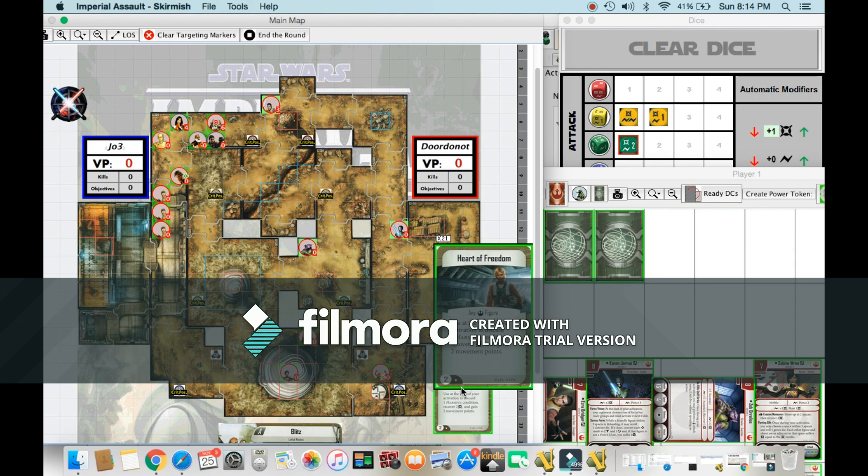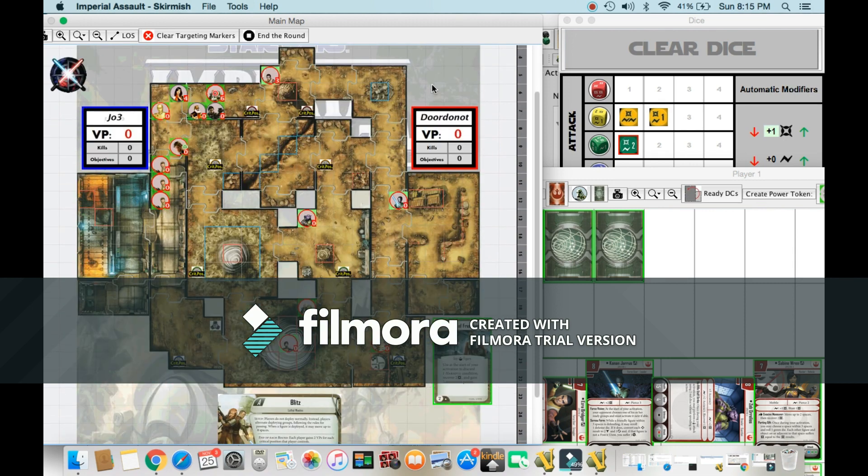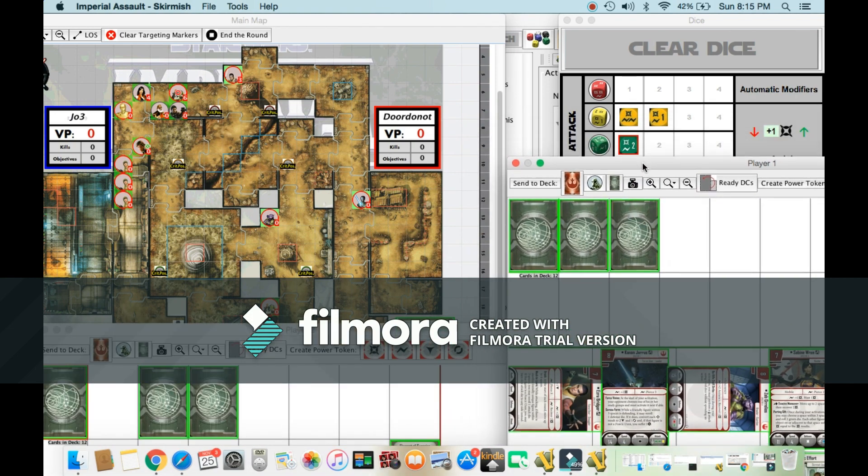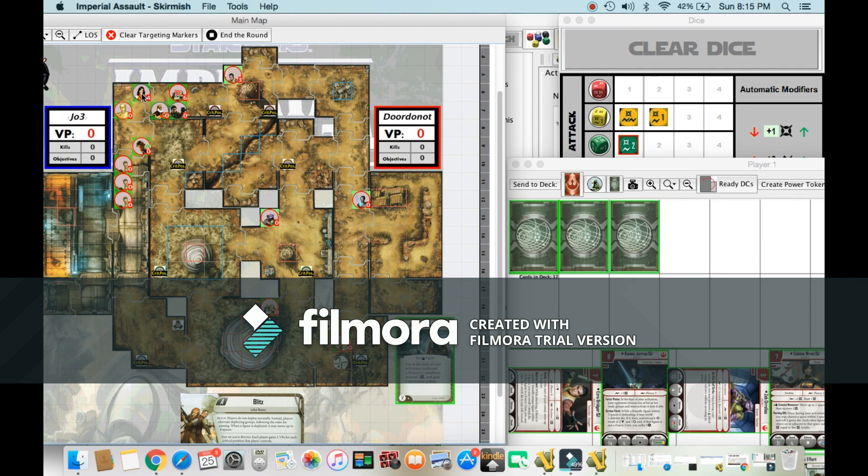I don't know if Heart of Freedom was played to move him up there, or if he had already taken the damage and then moved up — we missed that. I don't know if Jyn got off one or two attacks before Hera got off her shot at Ezra, but Hera and Jyn are both able to survive. Thanks to not-the-best Ezra rolls, and Jyn's Cunning is very helpful for her — though usually not so much against Specter, against Ezra especially, because he can just usually over-surge. He's got Zeb tucked away safe over here.